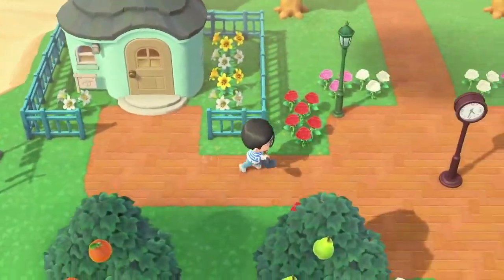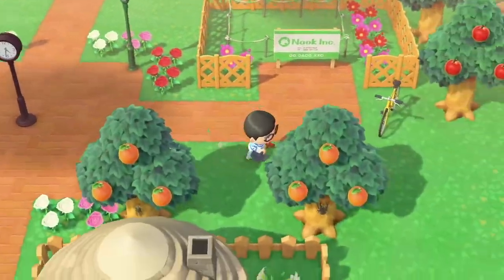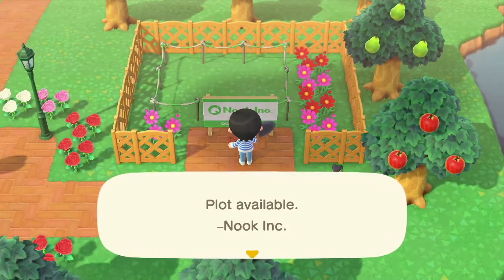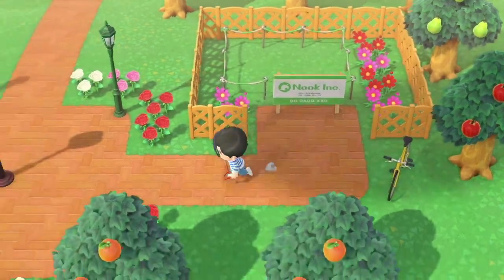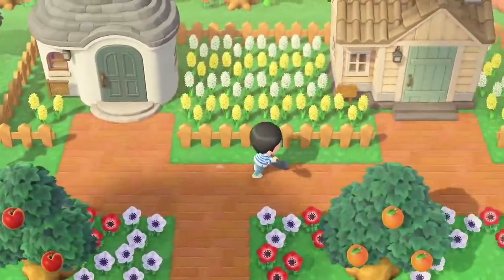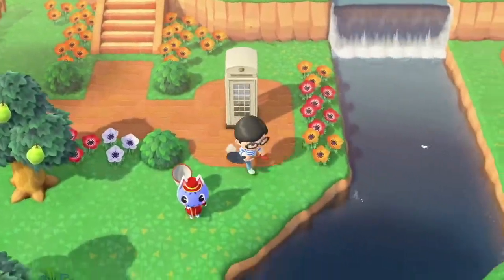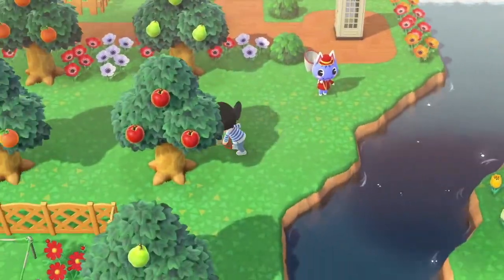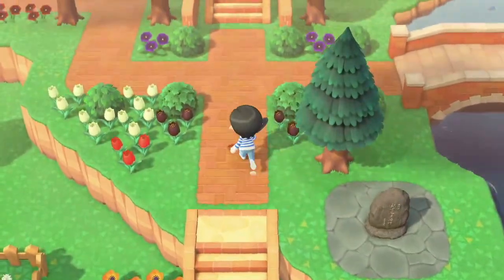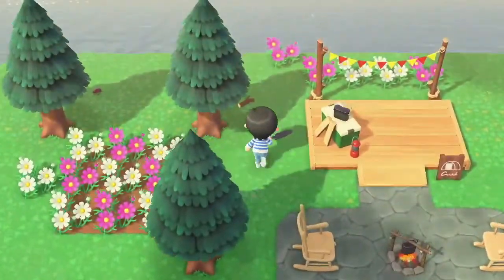The next update is slated for the beginning of August, so that'll be interesting to see - it shouldn't be too long until we head back to town. Puddles moved out off-screen and no one has moved in, which is interesting. I doubt I have enough time to invite someone to the campsite since you have to invite someone three days total. I might go to a mystery island to see if I can recruit someone.